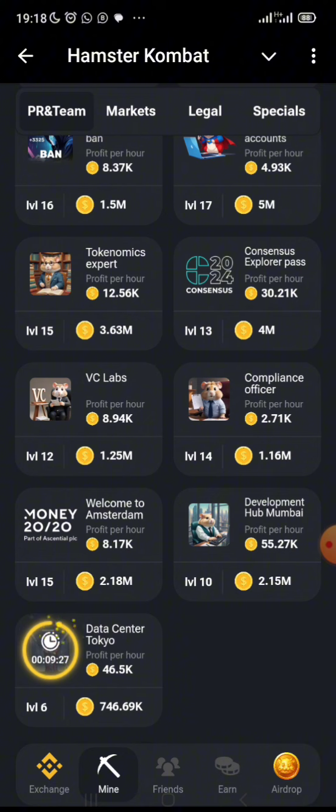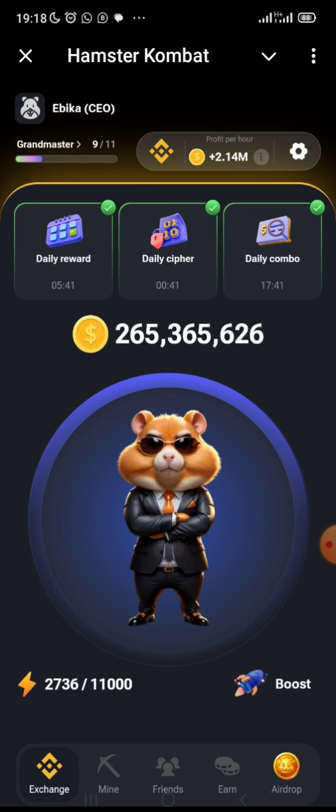At 746,000 coins I should let you all know — if you're not on ArmStar Combat, please do join. From rumors — not from the official channel — it will be listing on the 10th of July, but we're not sure about that. My current profit power is at 2 million 143 thousand, and my coins are at 265 million.